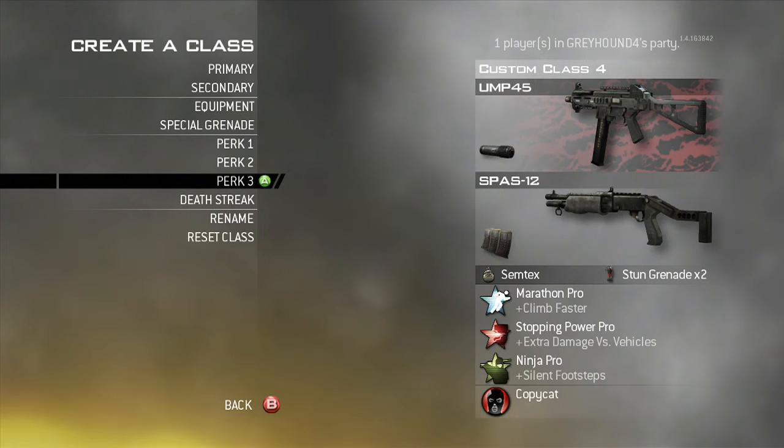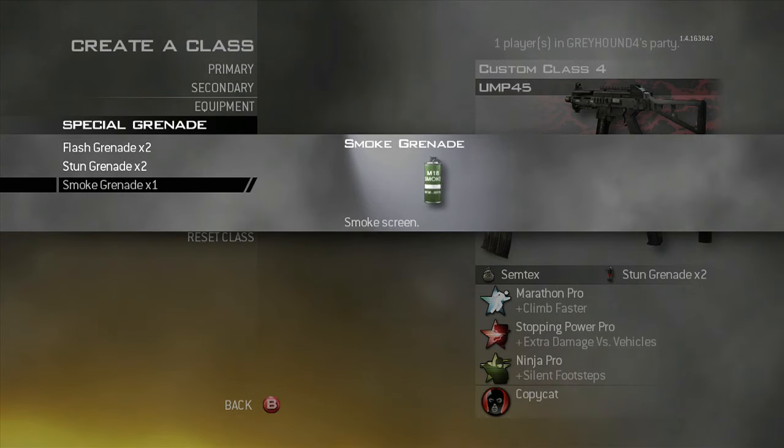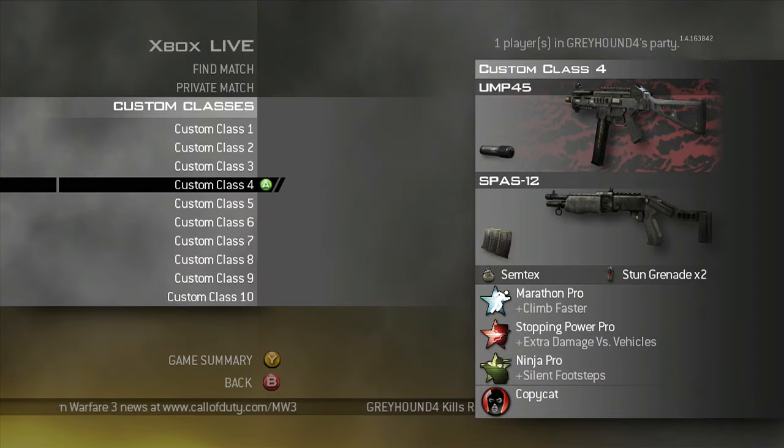This is a UMP class where I pretty much just run around with the Spaz-12 the entire time — Marathon, Stopping Power, Ninja. Your Special Grenade really doesn't matter; I mean, I wouldn't go Smoke, I'd go Stun, because you can throw it faster than Flash, but Flash looks cooler when you throw it.